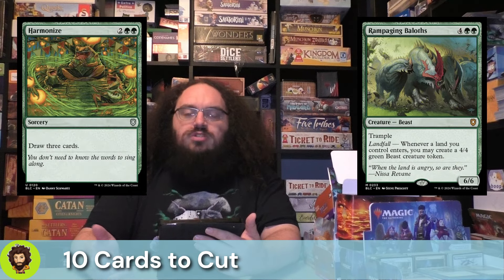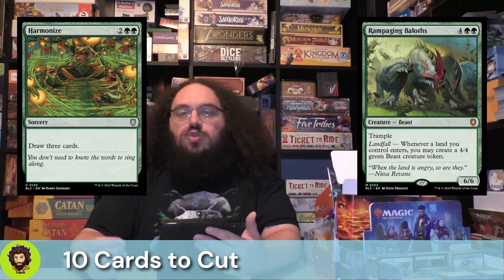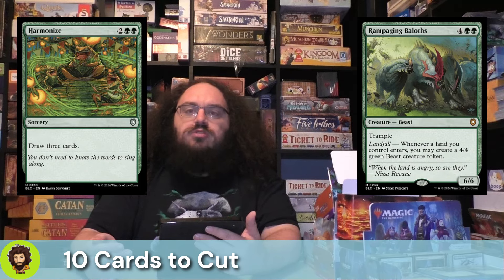Harmonize. 4 mana — draw some cards. Generally good. I feel like this is a strong green card, but with all the extra card draw we already have built into the deck from our commander alone, it isn't necessary.